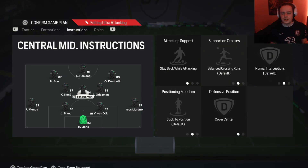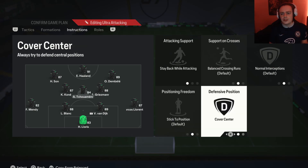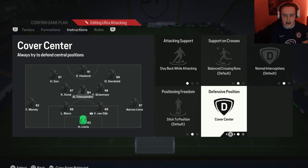Moving on to the middle center mid — I use a more defensive-minded player here. This is a position where you'd want somebody with a medium-high work rate to get maximum defensive contribution without being too bothered about going forward. So on this player: stay back while attacking and cover center. Stay back while attacking is self-explanatory — we don't want this player going forward. Cover center so he covers those central areas.